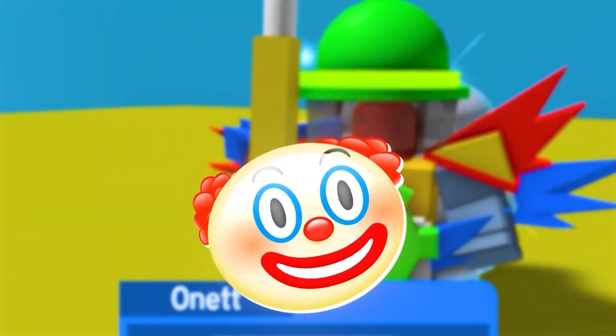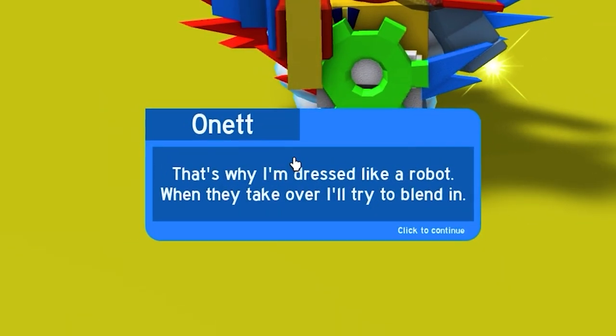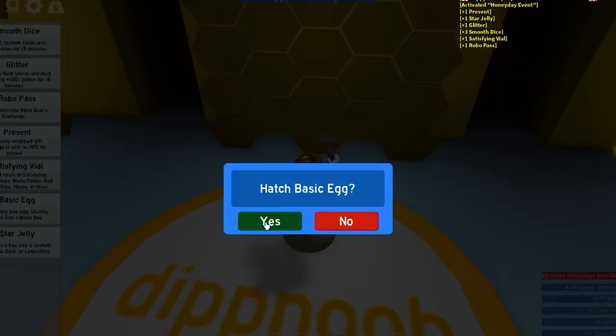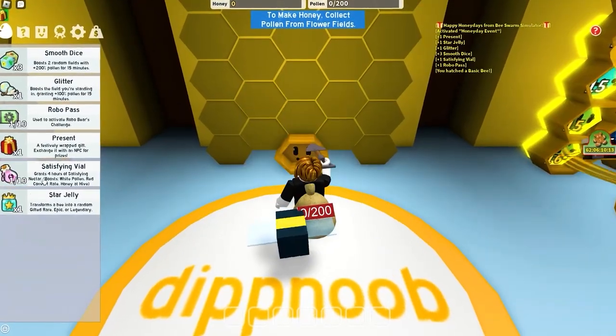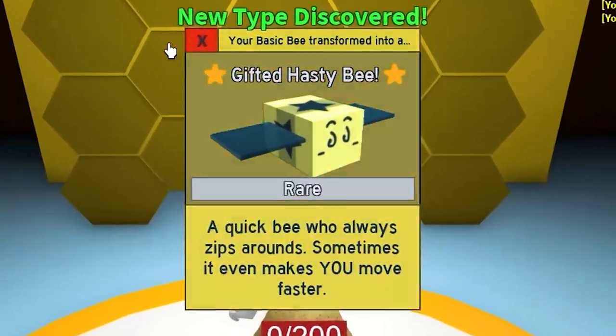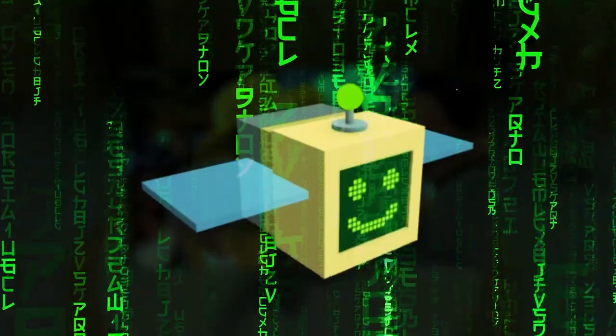We're going to claim our hive and we literally have nothing right now. It's talking to me — we're going to skip that question. We have a star jelly, that's pretty good. Let's place our basic egg. We're going to use our star jelly on this guy and see what we can get. We got a hasty bee.